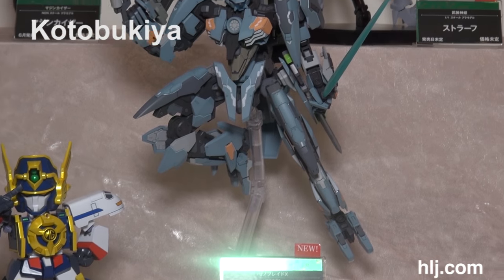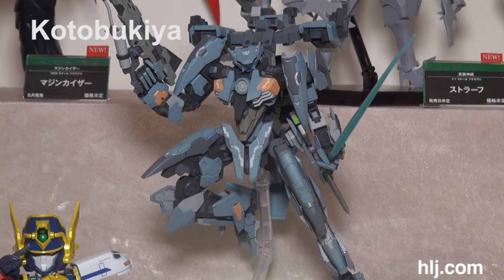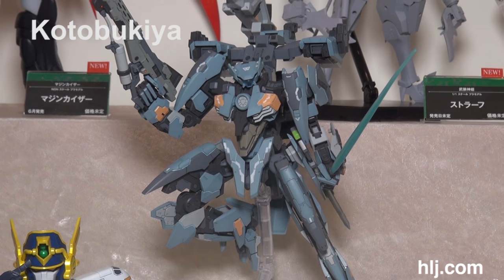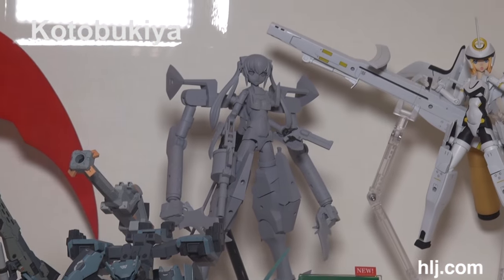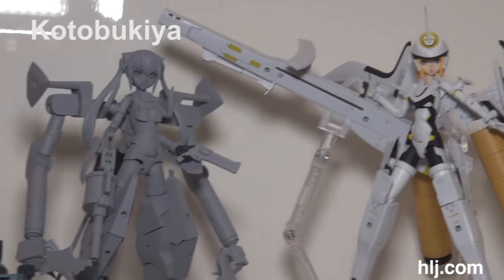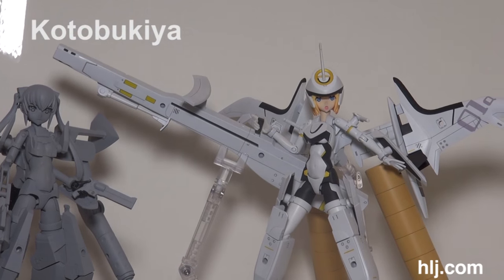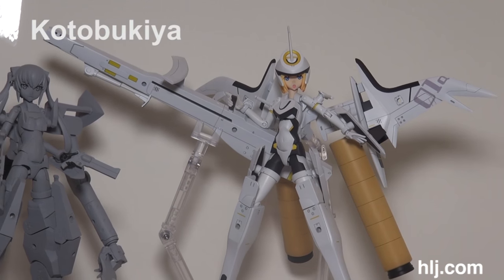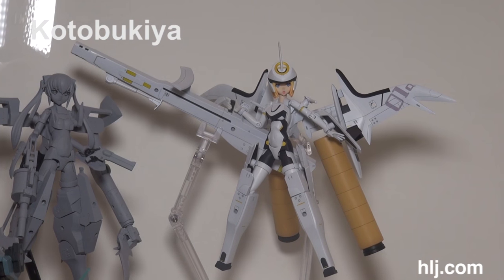Down below you have this little guy — my game character, I guess you want to call it. This thing does look like a Love Love, kind of. But it's not a formula kit — it's called something that would look like a Frame Arms; they call it the Straf.